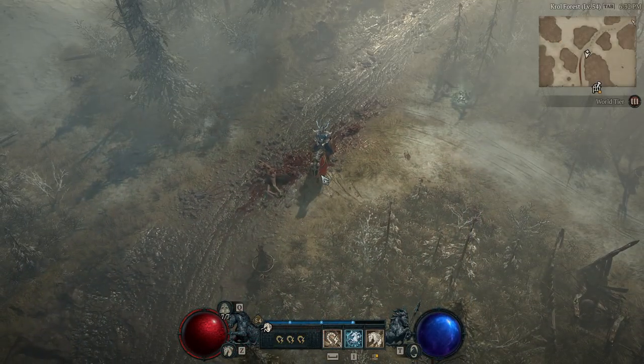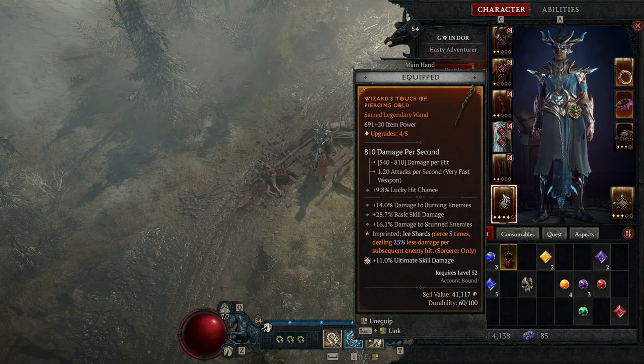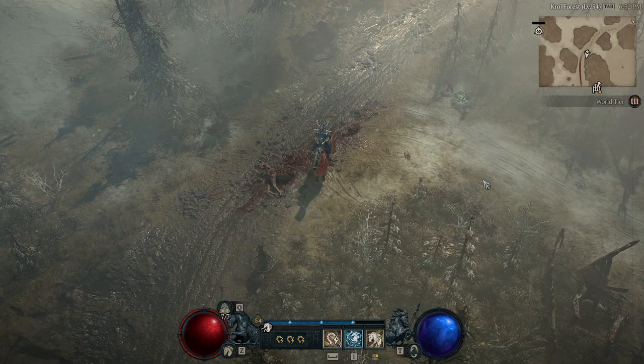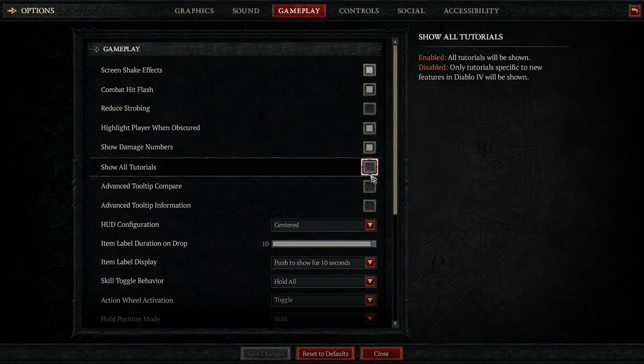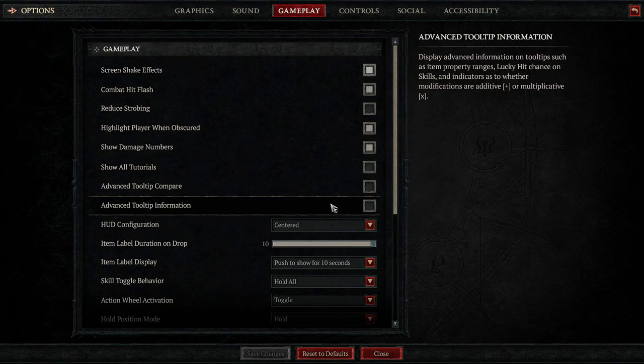Tip number three: when you're looking at your weaponry there are no tooltips by default. If you see a percentage damage of 14%, you don't know the roll range — it could be between 10% and 25%. In Diablo 3 this was automatically on, but in D4 it's defaulted off. Go to Gameplay Options, then Gameplay, and enable 'Advanced Tooltip Compare' and 'Advanced Tooltip Information.' This displays properties gained, lost, and changes to equipment skills, plus property ranges, lucky hit chance, and whether modifications are additive or multiplicative.